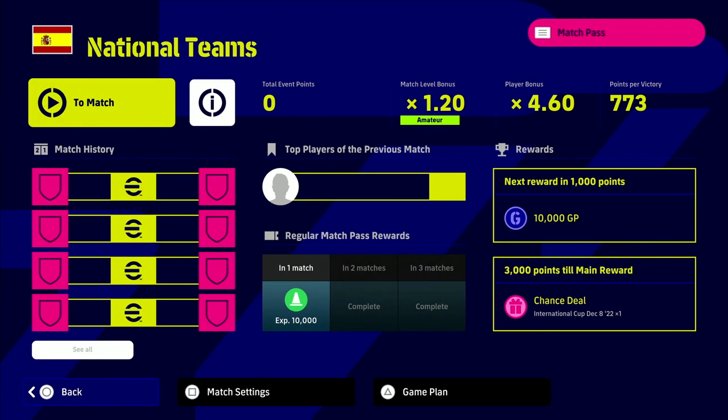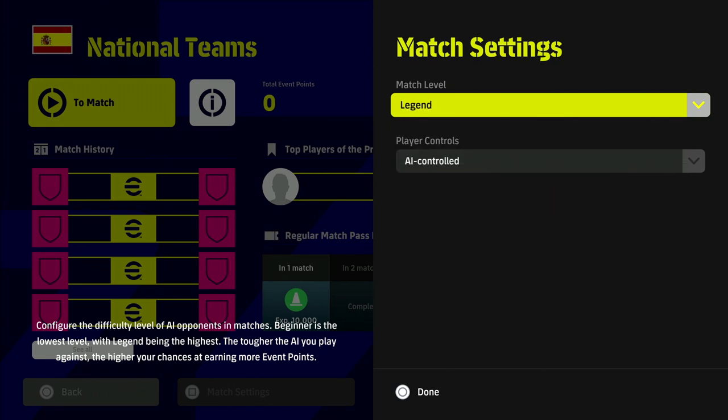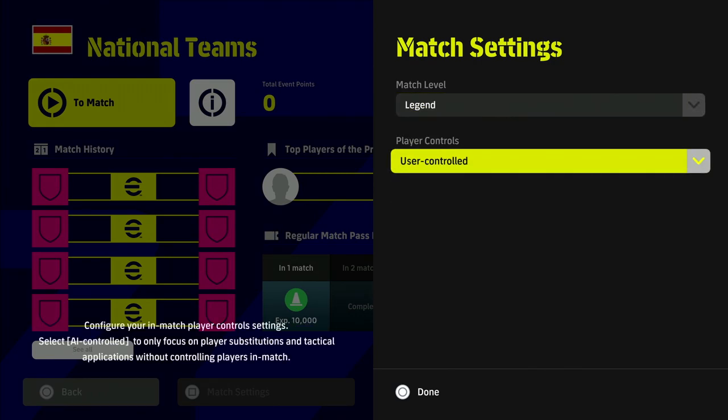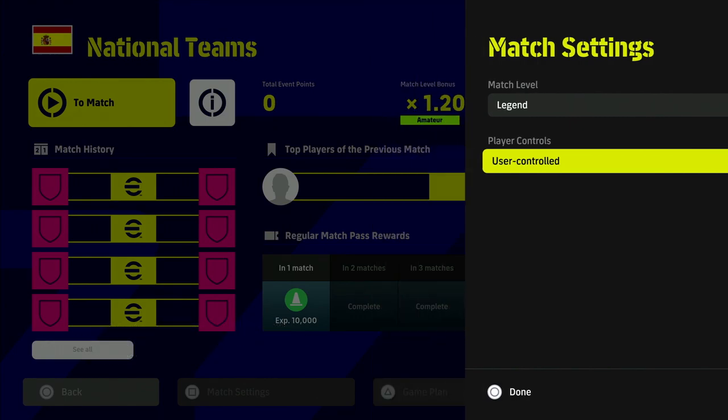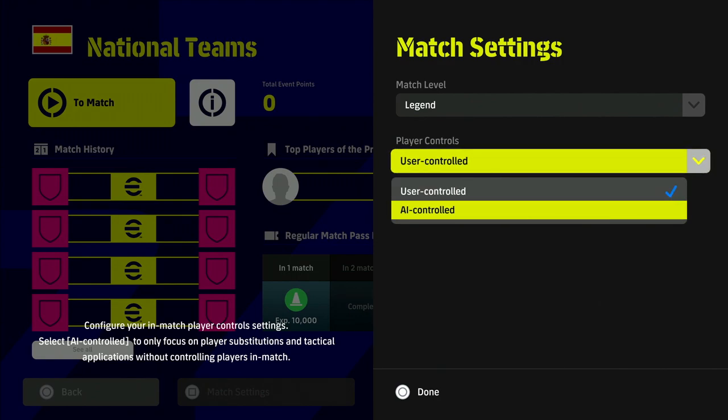If you are a newcomer this would obviously be helpful to you; if you're a veteran you've probably done this before — it's very simple. All you have to do is create a team and then play the match. If you want to play yourself, you can pick the difficulty and choose user controlled, which means you're in control of the game. If you do AI controlled, it'll be like sim mode — you're just the manager, letting your AI play versus the CPU, handling your squad and team but not controlling the game yourself.